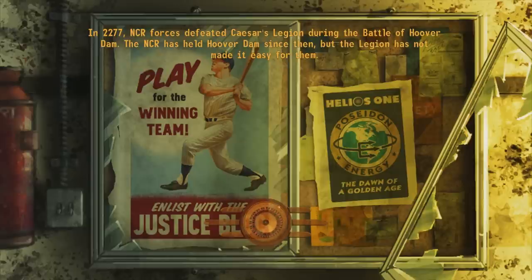NCR forces defeated Caesar's Legion during the Battle of Hoover Dam, and the NCR has held Hoover Dam since then — but the Legion has not made it easy for them. Just shoot some howitzers over them and be done with it.